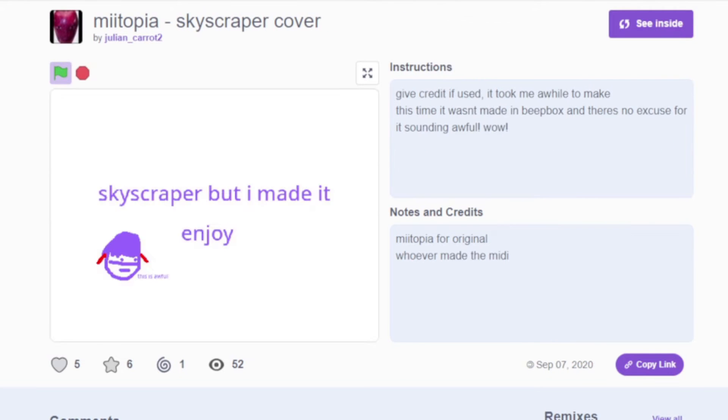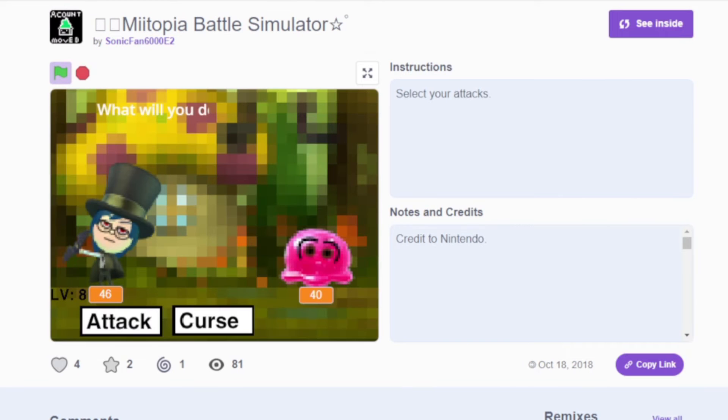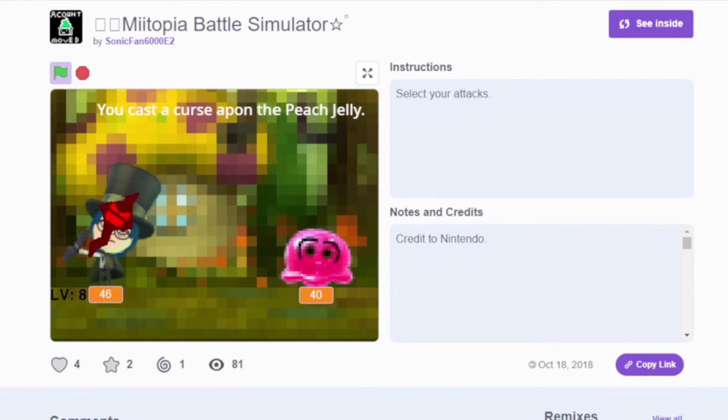This here is a cover of the skyscraper theme, which is super cool. Here's another battle simulator choosing what seems to be pictures from Miitopia, and the vampire — that's a nice change of pace from only being able to attack as a warrior. This works pretty well, I like it.